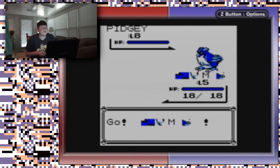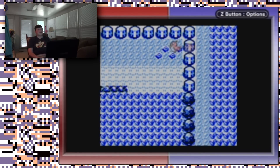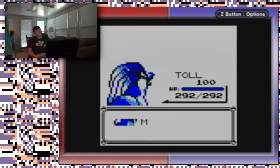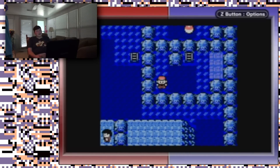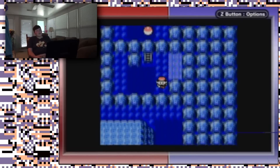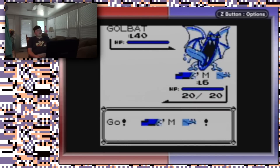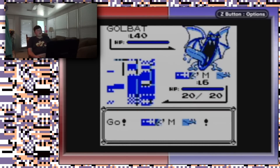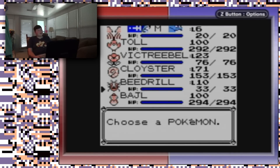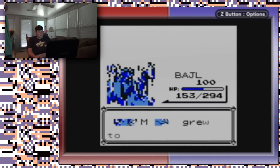Our glitched friend is just too weak right now. I'm going to try again from level 10 — maybe at level 10 it'll learn how to defend itself. We leveled up and we're back in backwards land again, so I guess all is right with the world.